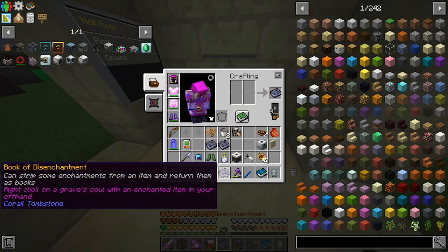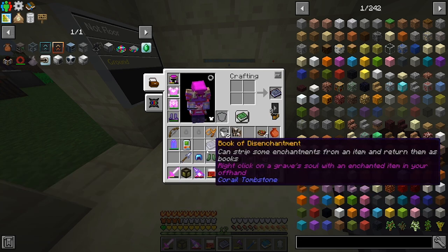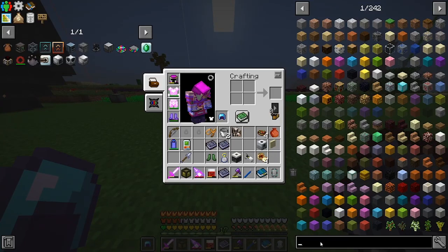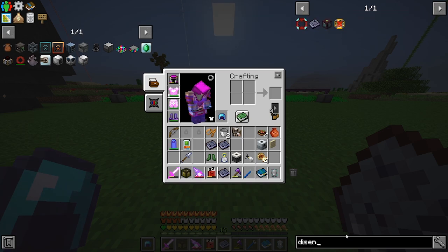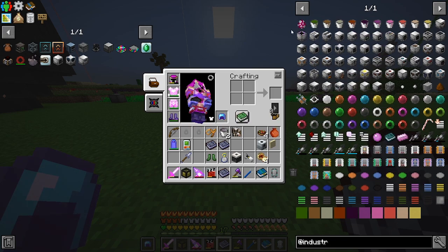We grab our book of disenchantment — this takes enchantments off of items. This is what I've been using to disenchant my items. There are a few other ways from Industrial Foregoing, at least I know that much from the comments. I don't remember what it was called; I could look through here. Enchantment sorter? No... extractor.